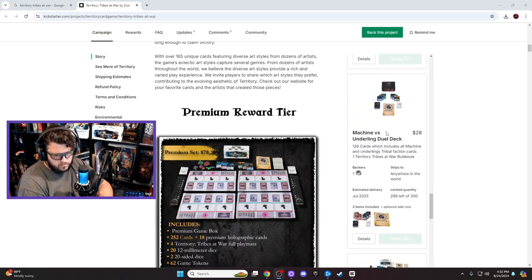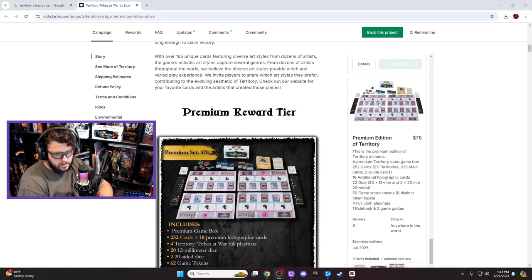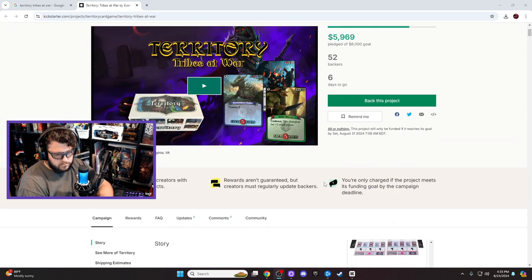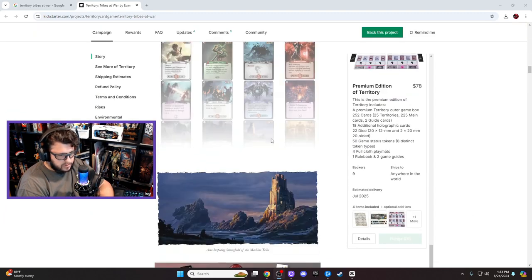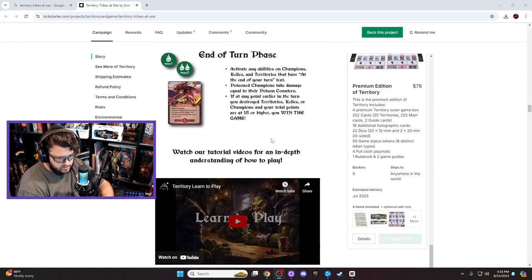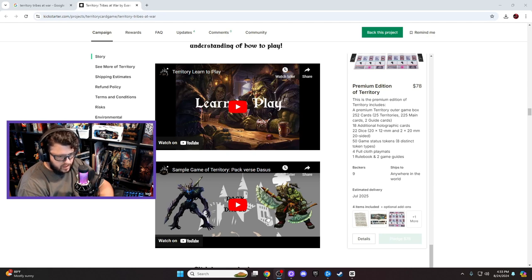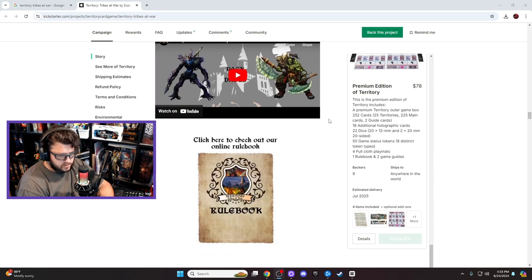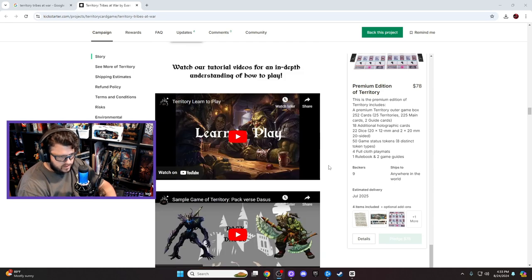There are more dual deck choices, a full set option, and a premium tier for four players that includes four mats. They're cloth mats rather than the neoprene mats you usually get with games — a bit different, but they work. I'd recommend checking out their how-to-play video on Kickstarter, which I'll link below, along with a sample game of Pack vs. Dasis. There's also a full rulebook you can click through — it's a very well put together Kickstarter page.